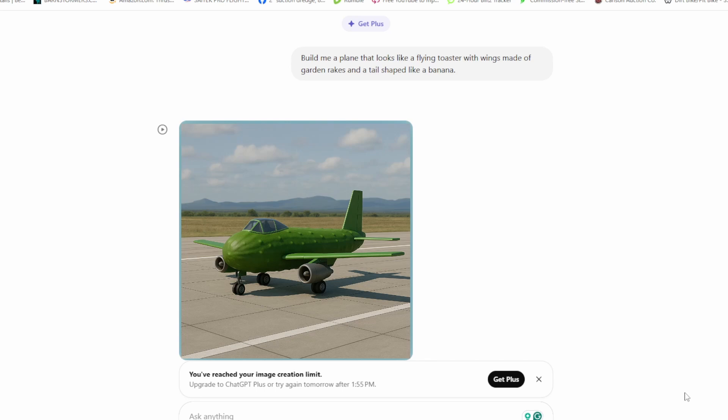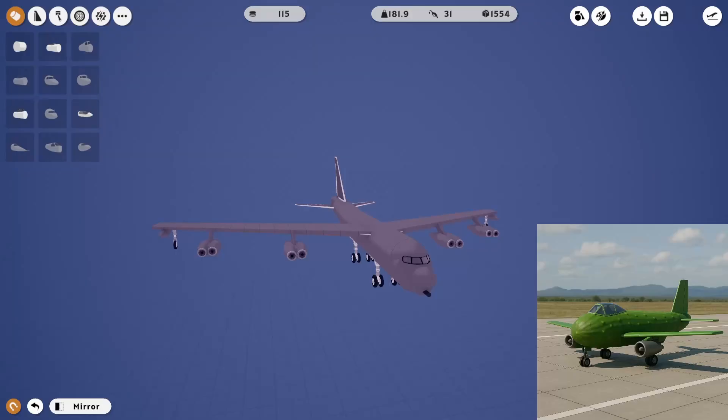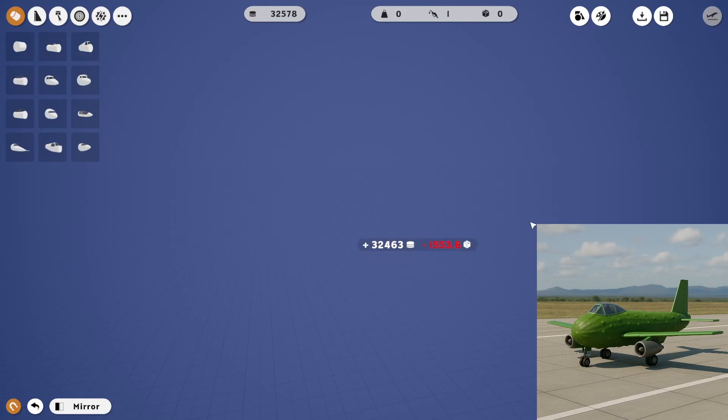Something ain't right. That ain't anything like I asked for. So that's what ChatGPT told me to build. I don't know how we're going to make the little dots, but we can make a green plane that looks like that.